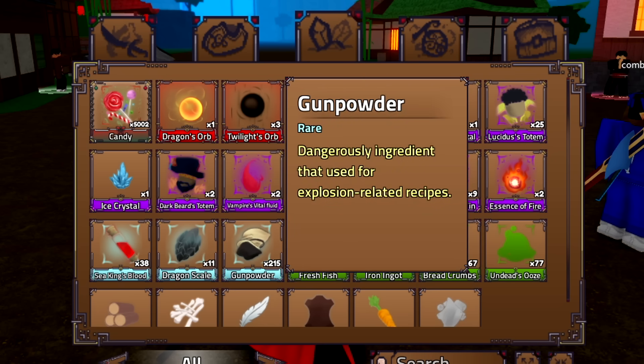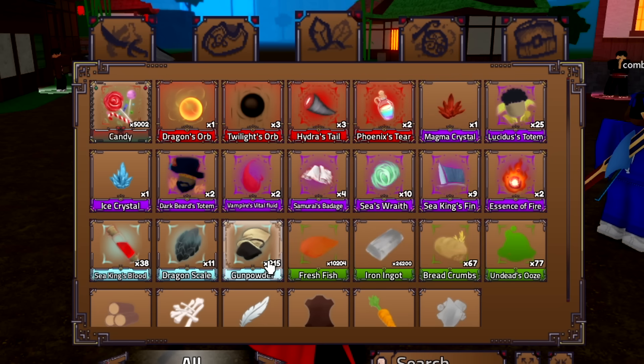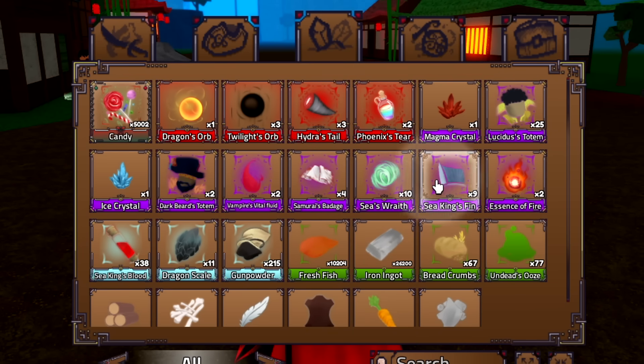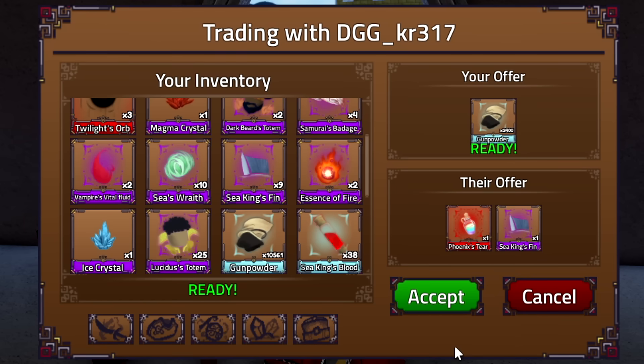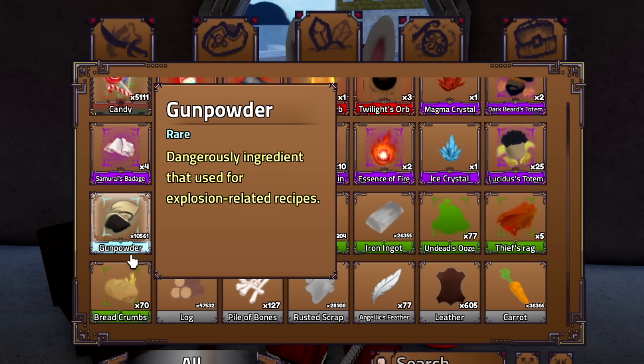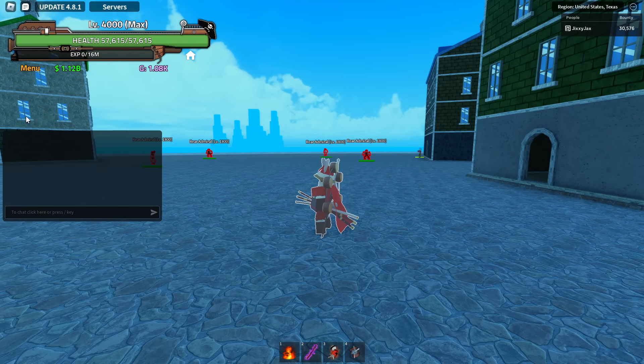That might be the biggest bulk trade I've ever done and now all my gunpowder is gone - I need to get more. Good thing I have a lot of time to AFK. Seven days later, after delaying this video for other recordings, another pretty big trade: a phoenix tear and a seeking fin for 2,400 gunpowder, which is market value. I had built back up to about 13,000 gunpowder before that trade.